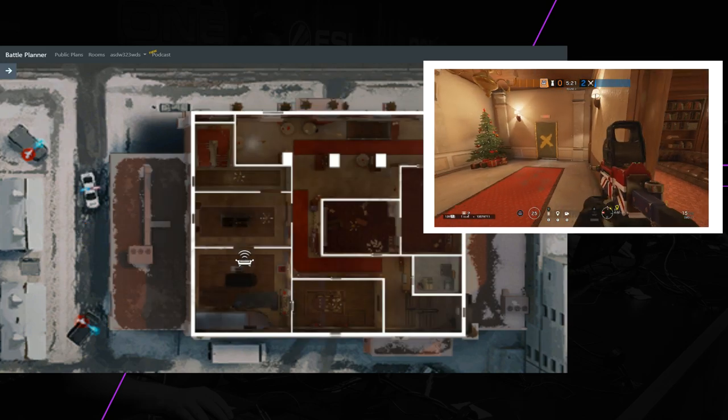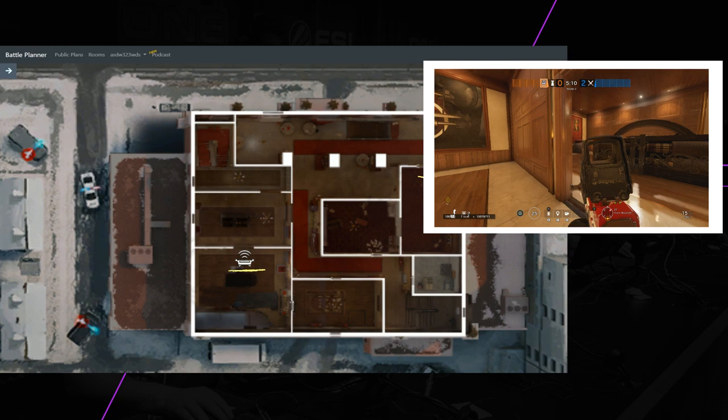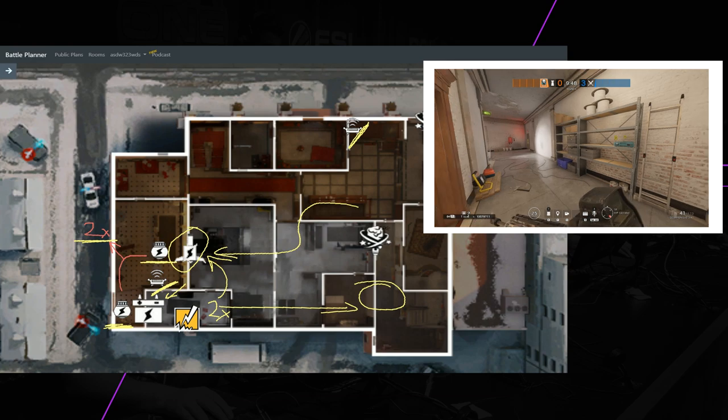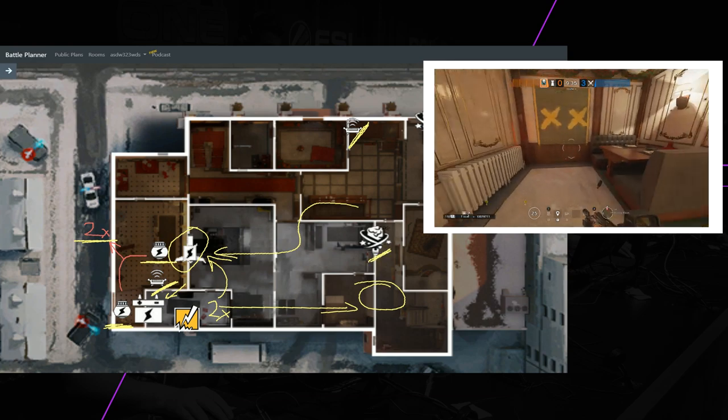The 3rd jammer on the 2nd floor in the Reading room, and we'll put our last jammer in the Train — this solid wall will not allow them to destroy the jammer from the Balcony. Two Grizmot mines will be aiding Kaid: one by the Freezer Hallway and the 2nd one by the T's window.